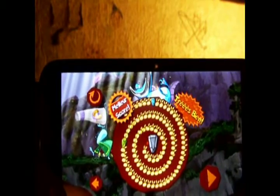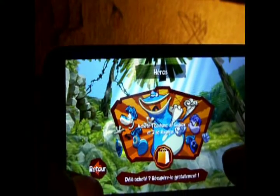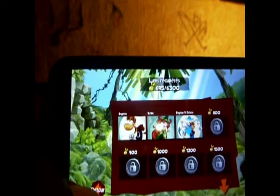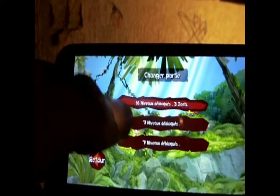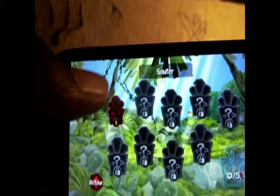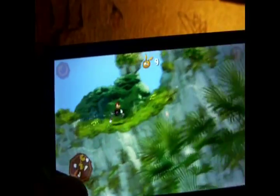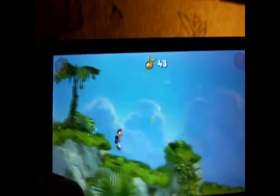On va faire plus simple. Dans ce jeu, je vais vous montrer un truc aussi. Il y a la possibilité d'acheter deux costumes de Rayman et d'acheter Globox. Malheureusement, c'est payant. Aussi, plus vous avez des lums, plus vous avez des fonds d'écran. Maintenant je vais aller dans les options, je vais changer de partie pour vous montrer un truc : c'est tous les avoir.